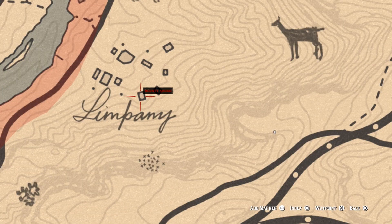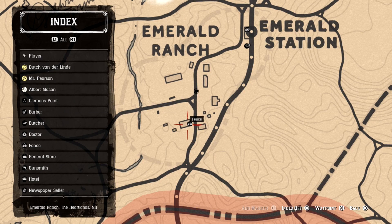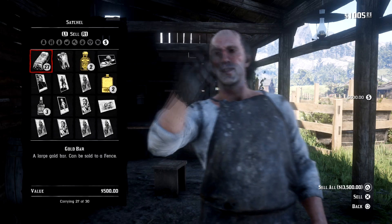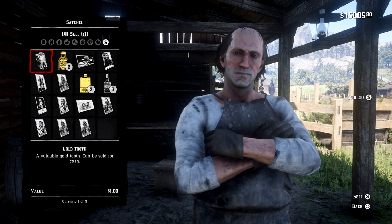It's going to bring you outside of the town once you've loaded in, and then just go right back into Limpany. Go back to the sheriff's station. When you go in, you're going to see that there's no letter there — that means the glitch has gone well. Go ahead and loot the gold bar. You're going to be able to loot it 30 times, which is the maximum amount of bars you can hold. Go over to the fence over in Emerald Ranch and sell those gold bars — you're going to get $15,000.